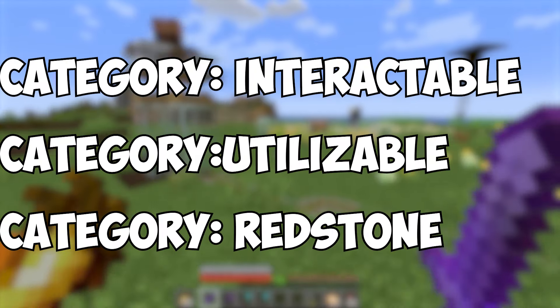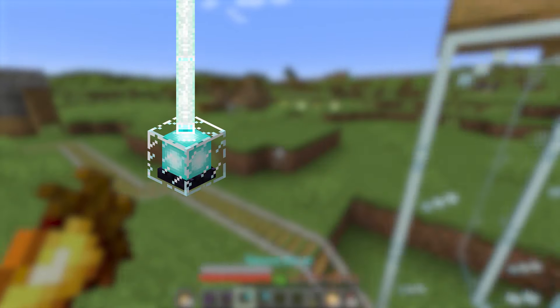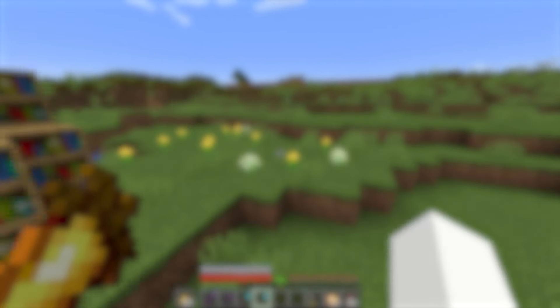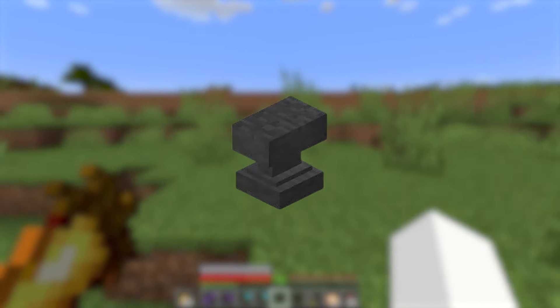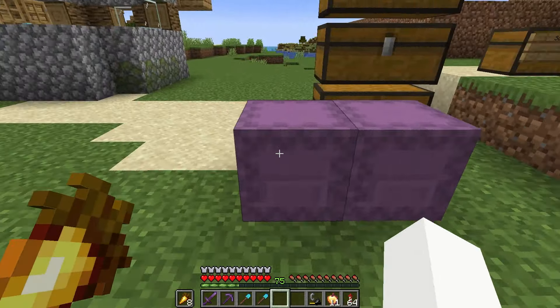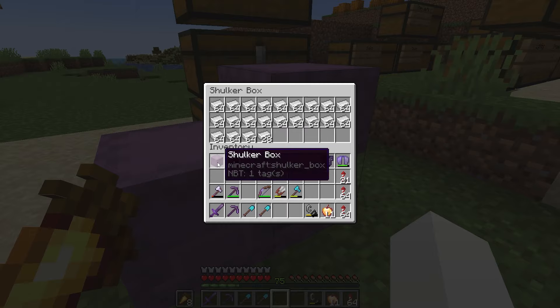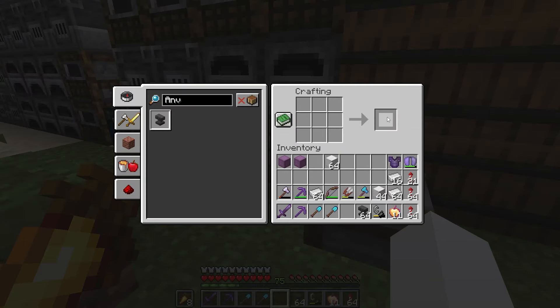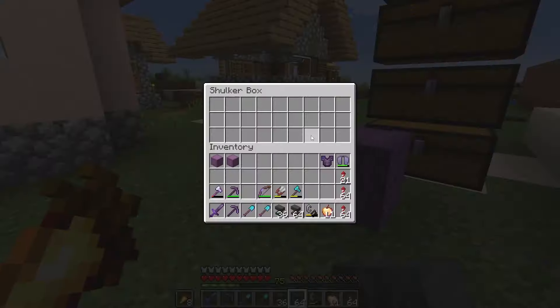The first category on our list is interactable blocks, which shouldn't cause too much trouble — if you ignore beacon blocks and shulker boxes, which could cause a bit of pain. First up are anvils, which just required a visit to my nearest iron farm. After a bit of AFK I've gotten all the iron, and I'll craft up the anvils. They do stack — absolute perfect.